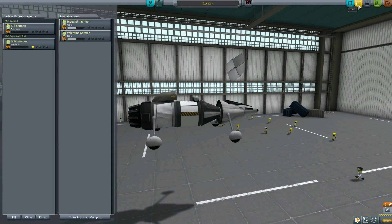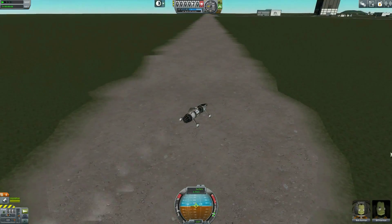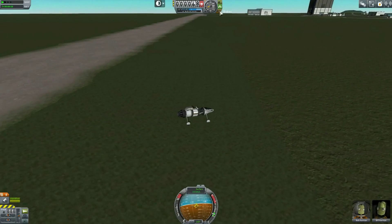I'm recording this in post because I did this while I couldn't talk — I was doing the studio. This jet car's whole purpose is to drive around the entire complex and get all the science. I'm going to show you basically what I do in order to do that.